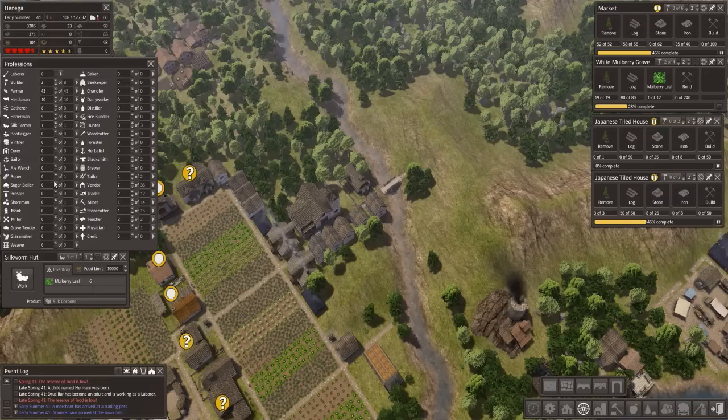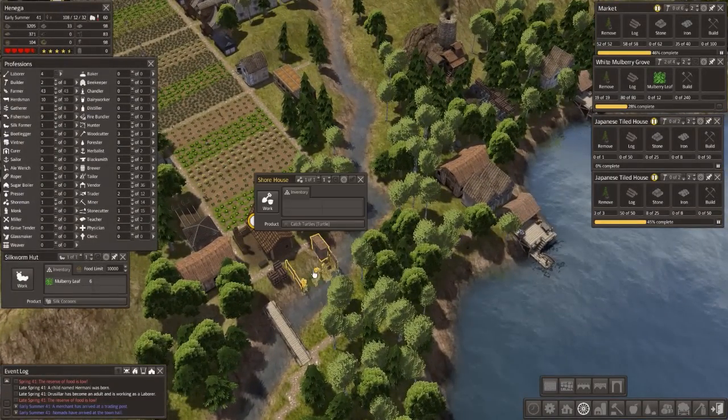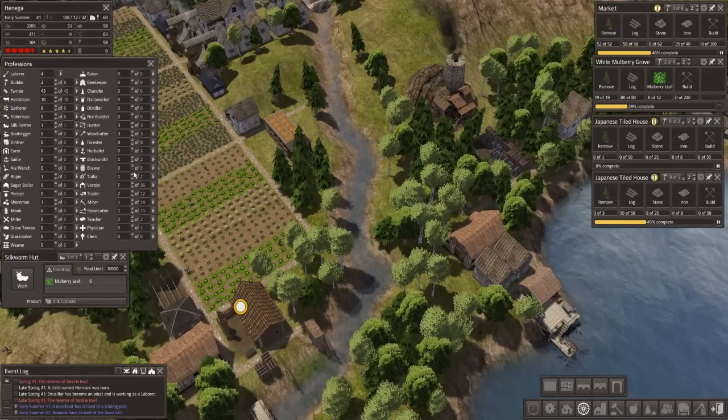Silk farmer, loper, shoremen - let's make sure our shoremen is getting food. He is. Hunter, woodcutter, blacksmith, they're doing okay. Taylor, vendor - we could do with propping up again. Miners. Let's get our vendors up. Now they're all going to move into here hopefully.